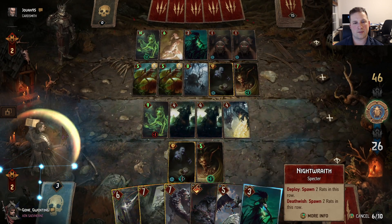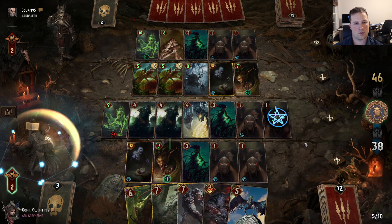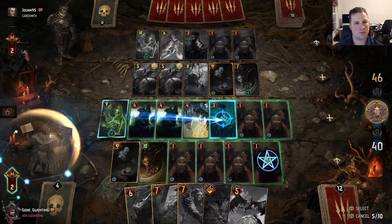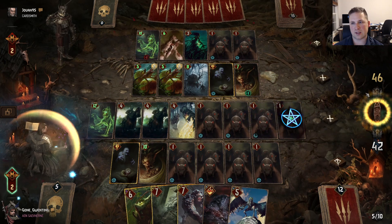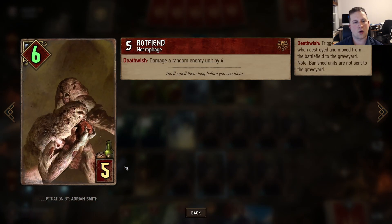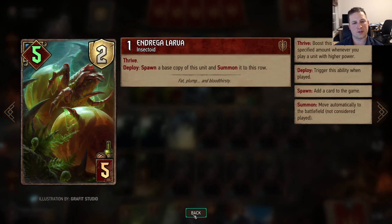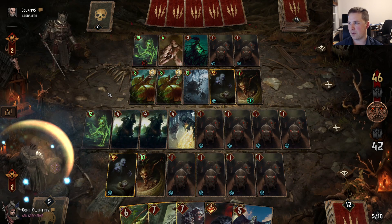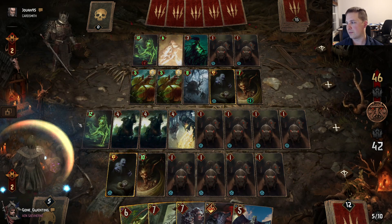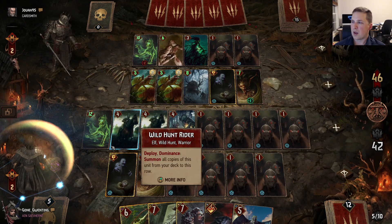We're gonna see if we can target this Nightwraith. And here we get to 10, so we're gonna take it. We risk a counter Glusty play from the opponent, but I think we'll be okay. Ruffin does play nine for five — it's five base value with four points of damage. You do have to consume to get value from it. And now our Bargast is at 12, so that's why they don't have access to their Bargast right now. But yeah, Ruffin is cool.